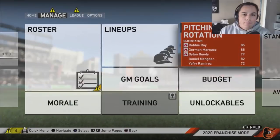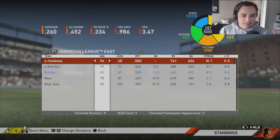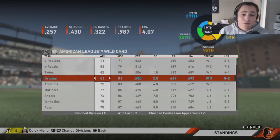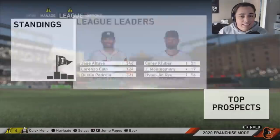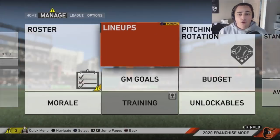We didn't make the wild card, but we're 13 games out in the east and we missed the wild card by just two games. That's really promising for the moves we made — we didn't make any massive moves and it shows the team is starting to come together. This is actually a team that doesn't have the craziest players but we're still looking really good.